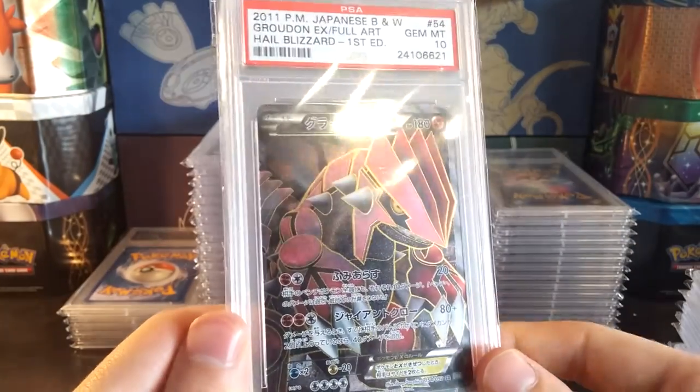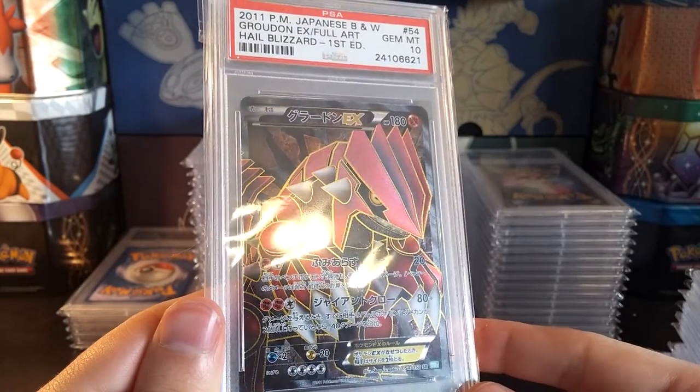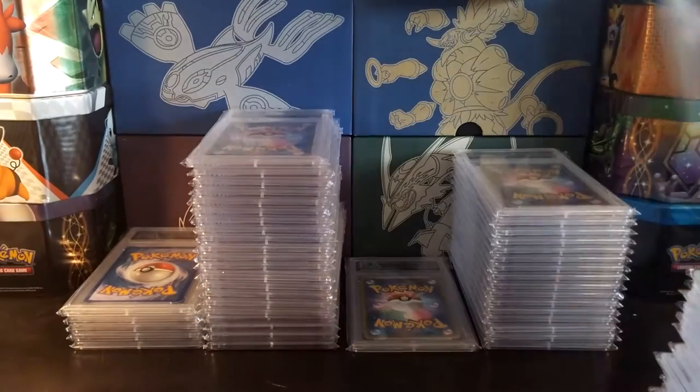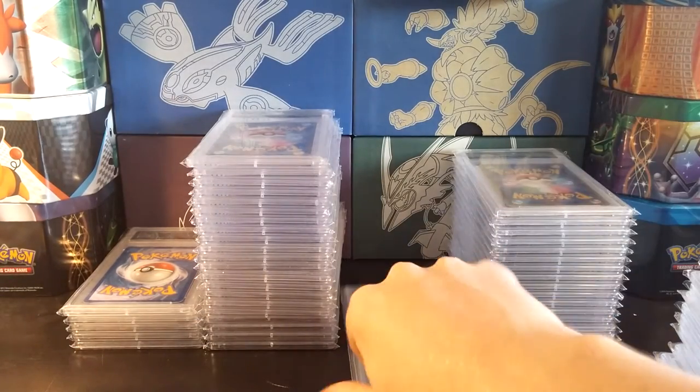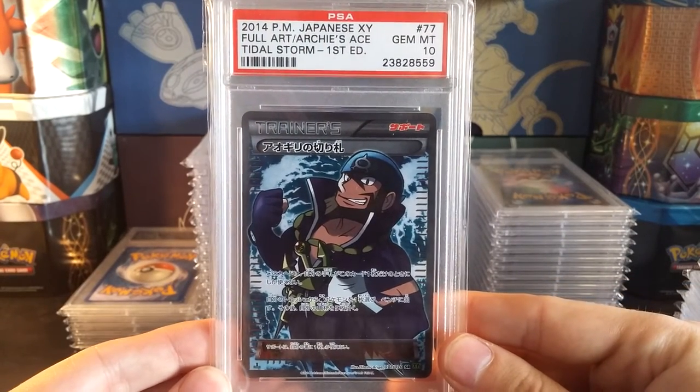We've got the Black and White 3 Groudon full art, and that's in a Gem Mint 10 as well — pretty awesome, and first edition as well. And we've got Archie's Ace from Tidal Storm. Now we're going to be moving on to the last and final stack.